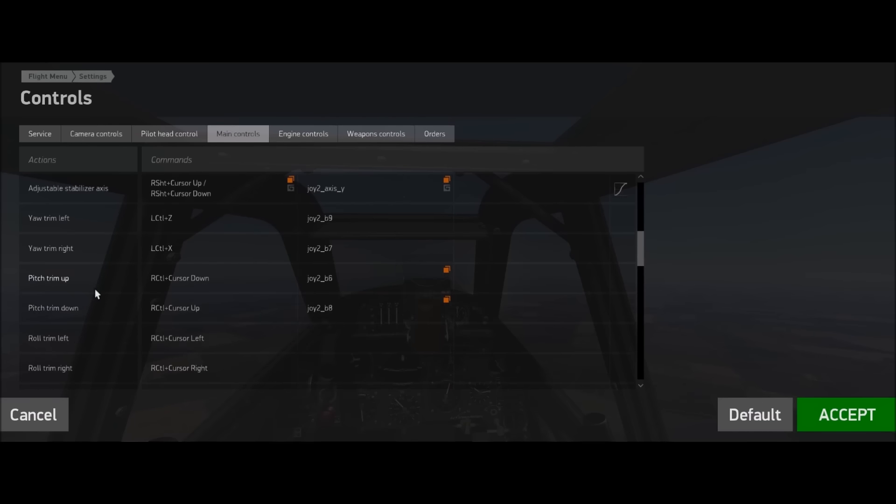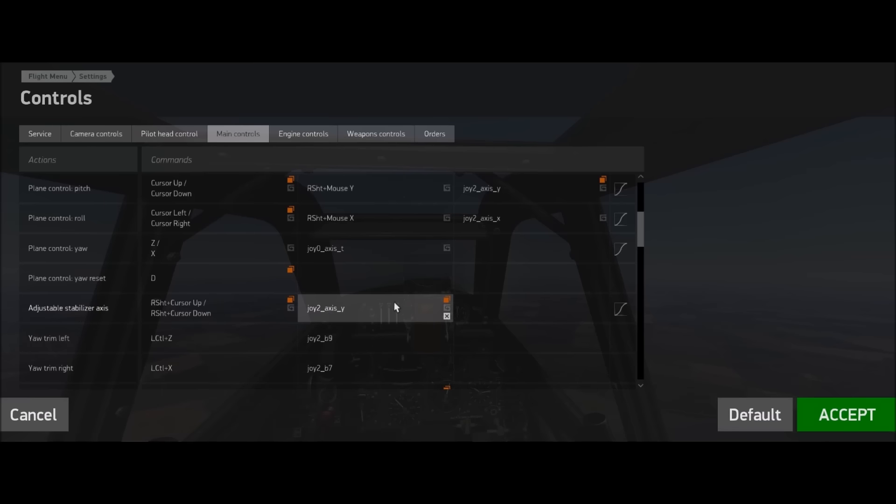You can't bind these to an axis — you actually have to bind it to a button. But the 109, you can definitely bind to an axis.